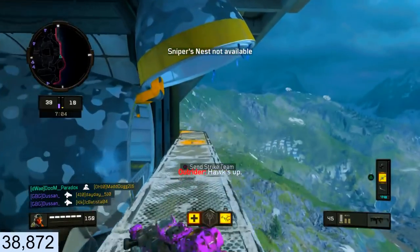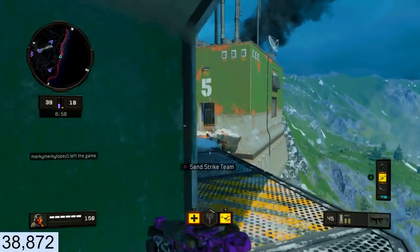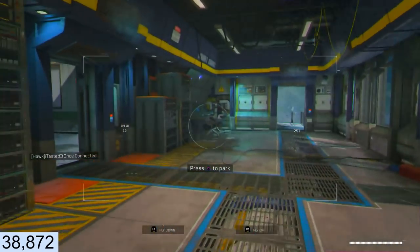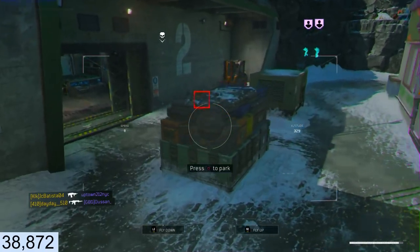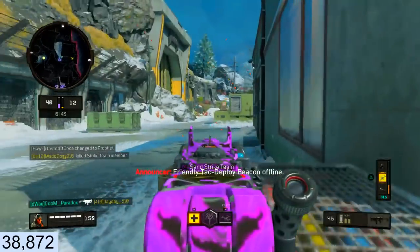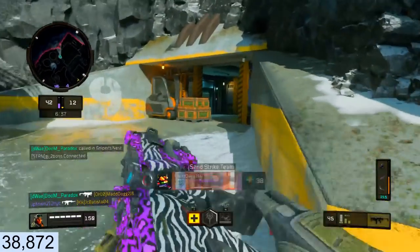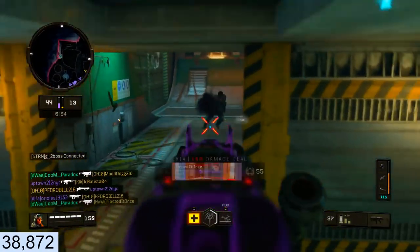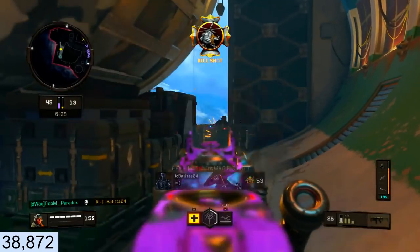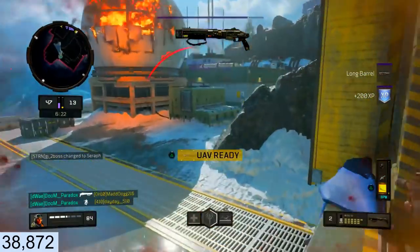Should I prestige? I mean, I'm only level 43 so... All right, we're gonna run over here real quick — go ahead and take my strike team's kill. Come through here, don't get hit by the tomahawk. Pick up his shotgun. All right, we got long grow for our shotgun here.